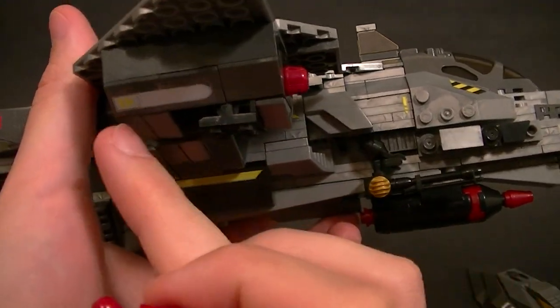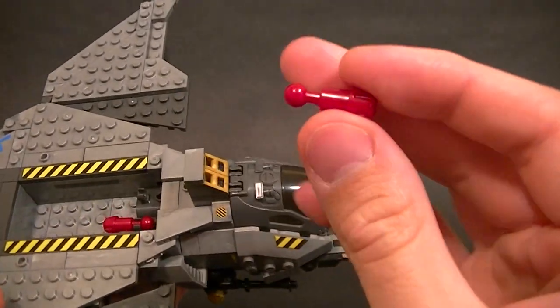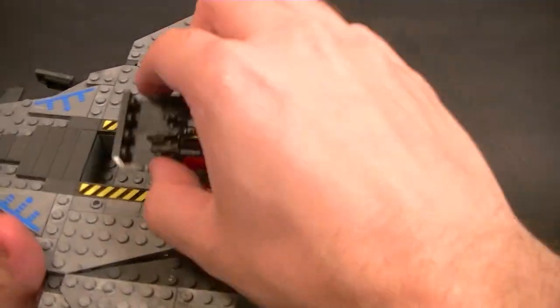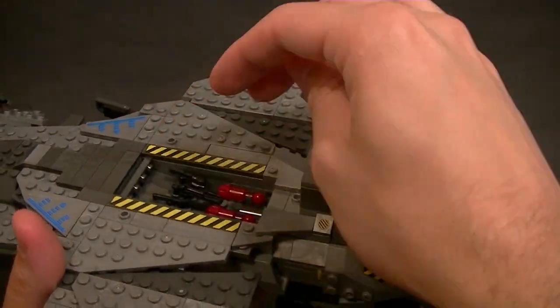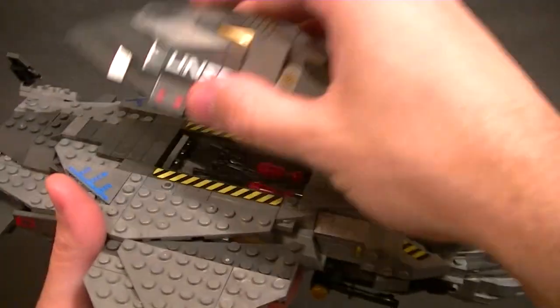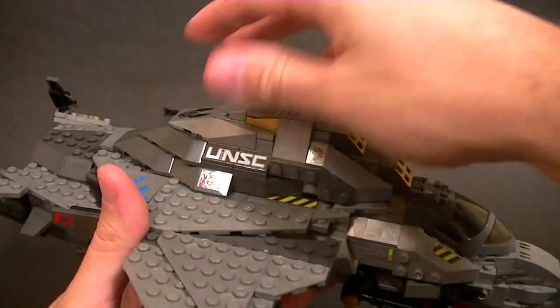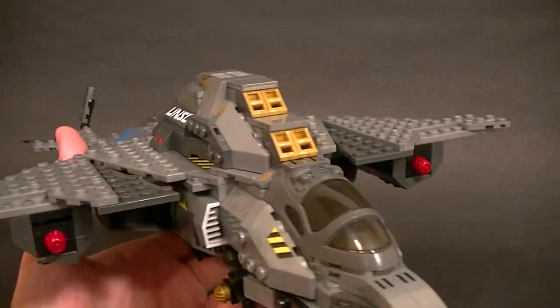We also have two additional missiles. They just snap in, and the ball pegs into a pressure system — when you push it, it forces the missile through and fires it out. It's pretty cool that they give you additional ones. There's also a little open compartment in the back; I don't remember that from the game, but it doesn't mean it shouldn't be here — it's still pretty cool, and it seals up nice and tight.